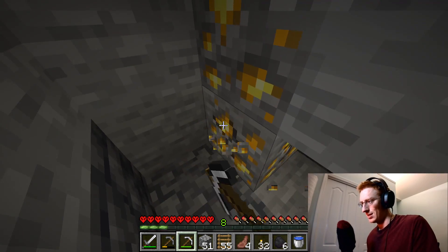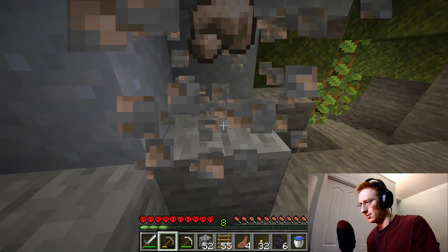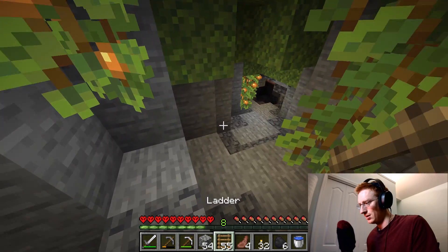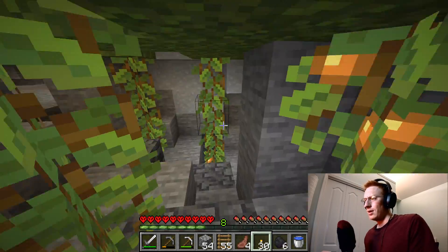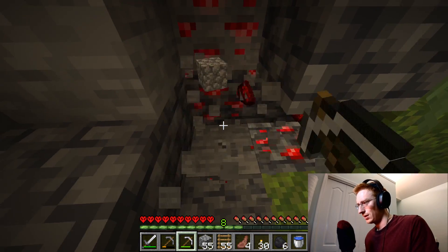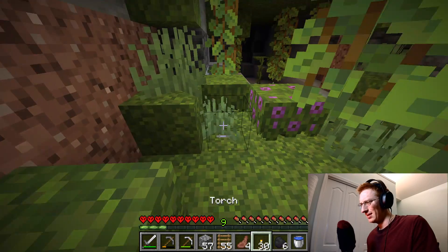Got some more gold, there's some iron - nice. We don't need the iron pick for iron so we'll just mine it with the stone pickaxe. This is lapis lazuli I think. I don't really know what it's used for - like dyes and stuff, but I've never really used dyes for anything. That's a dead end. Let's go ahead and get this redstone right here - I love that redstone lights up when you hit it, it's such a nice little touch.